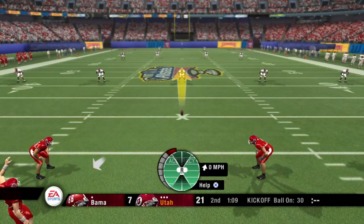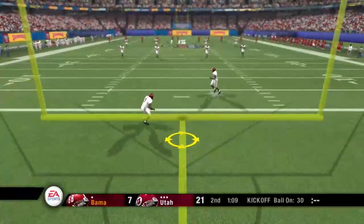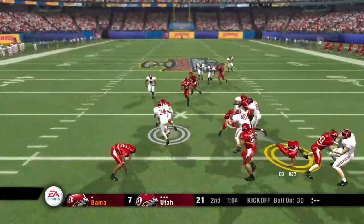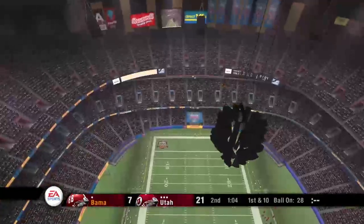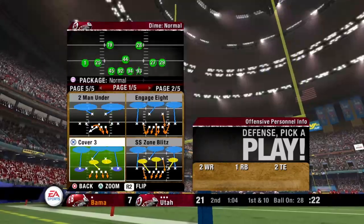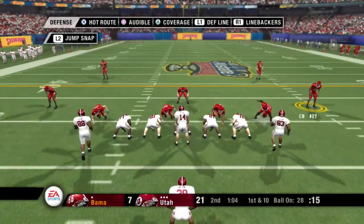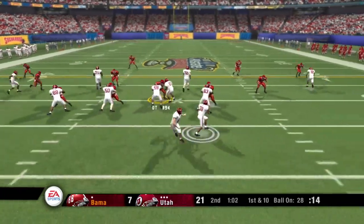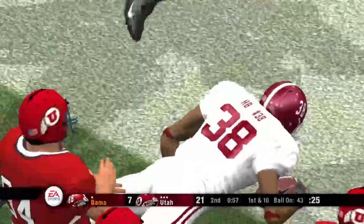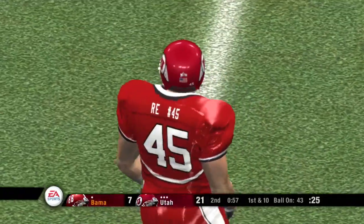Utah set to kick this one away — number 22 and number 9 back to return. Nice kick, plenty of distance. He breaks it. The defense did a nice job shutting down the offense the last time they had the ball. The offense will take over at the 28-yard line, first and 10 — two tight ends on the ground with the tailback. He's knocked out of bounds at the 43, and he gets a big gain on the run. Good awareness here by the ball carrier to step out of bounds and conserve some clock.